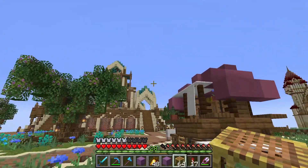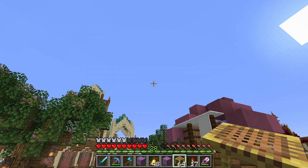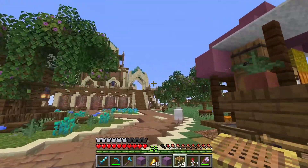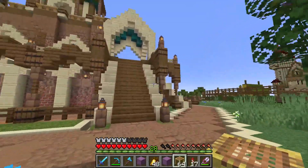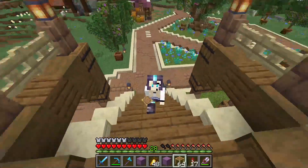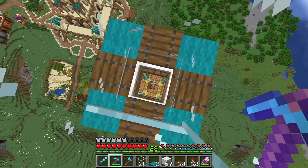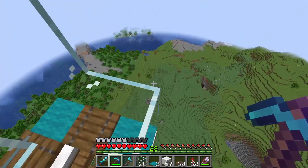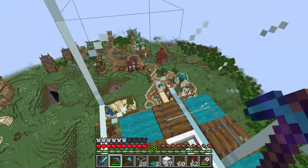But before we can start making those balloons, we actually need a villager breeder in the sky. That's why I have tons of scaffolding on me. I think that everyone has seen a simple breeder, so I'll make it very quickly and I'll be right back. Okay, here it is. They're going to stand right here. And now the most tricky part is to get the villagers here.